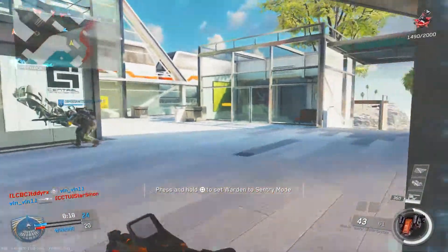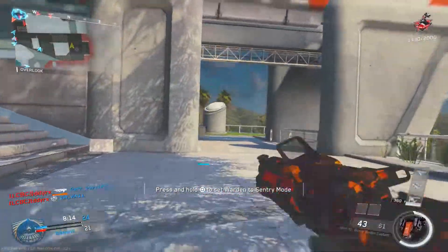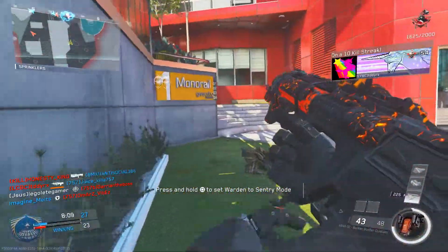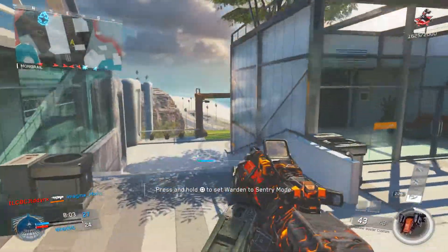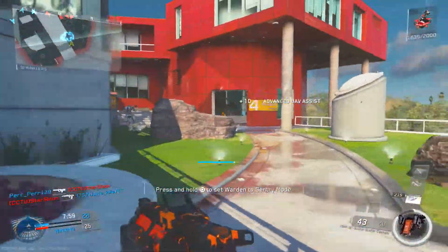The next attachment I use is Quick Draw. Quick Draw is definitely an attachment I like to use on any kind of gun because it allows you to win gunfights. Increasing your chances of winning a gunfight is something huge in Call of Duty — once you get the first shots on enemies it's definitely going to be very easy to kill them. So Quick Draw is definitely the attachment I like to use.